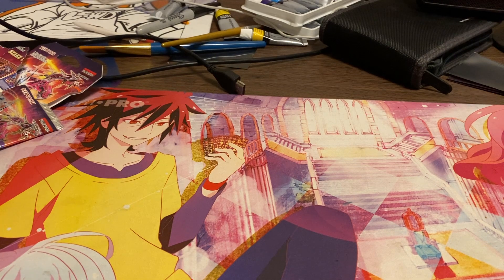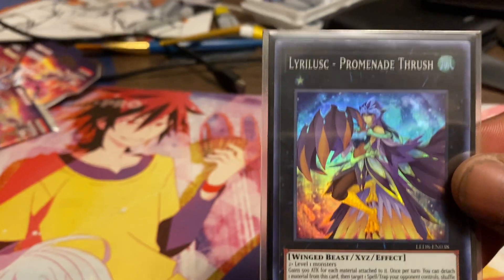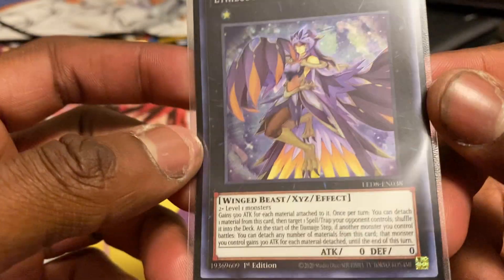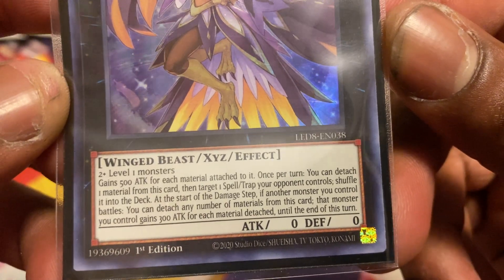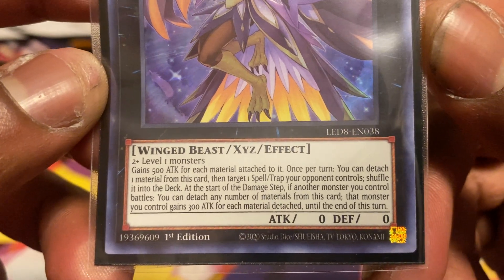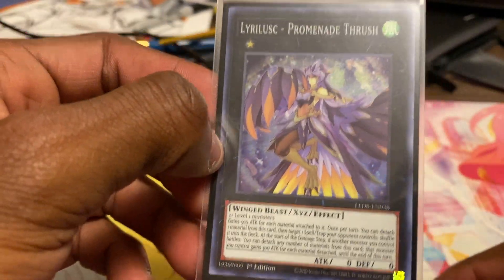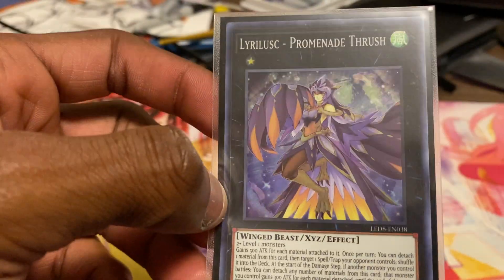Next up is one Prominent Thrash — I think that's her name. She requires two or more level-one monsters and gains 500 attack points for each material attached, so she can be a 2500 attacker. Once per turn you can detach one material to return a trap card your opponent controls to the deck. And at the start of the damage step if another monster you control battles, you can detach any number of materials — that monster gains 300 attack for each material detached, pumping up one of your other monsters or herself. Doesn't come up much but she's a great option to have.